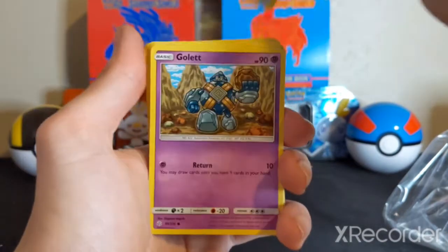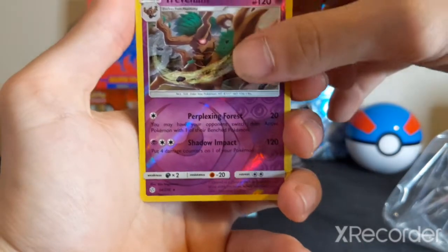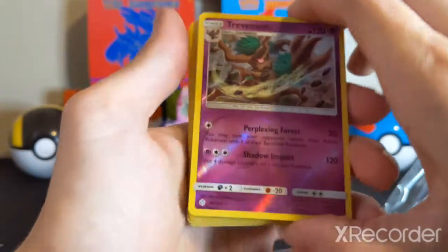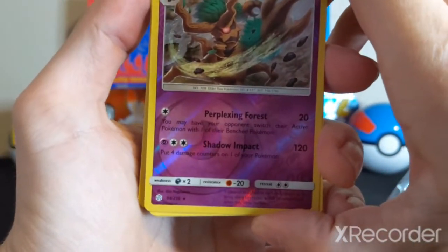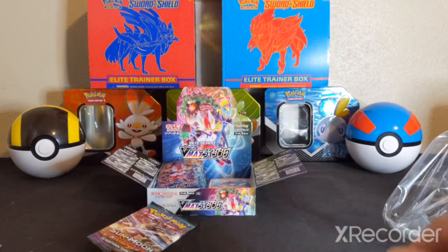Teddiursa. Gullet. A Reverse Rare — Trevenant. And a Non-Holo Rare Xatu. Man, what's up with these Reverse Rares? This is awesome. We'll take Reverse Rares.